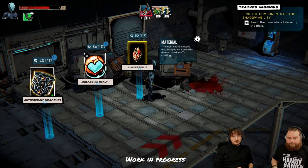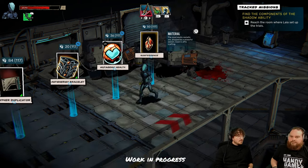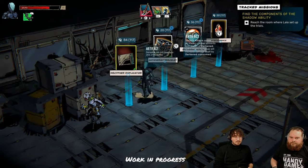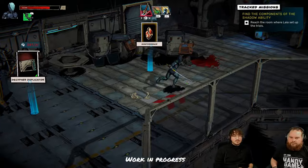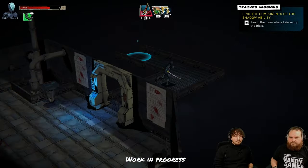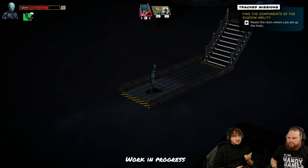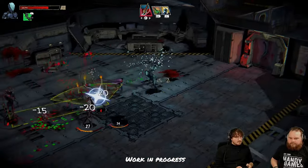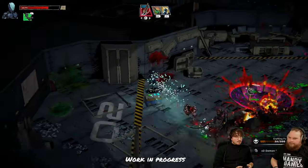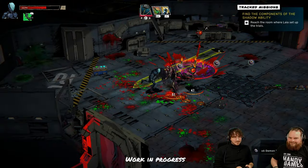This node is a shop node. This vendor sells things — we can trade demon essences, which we got by killing enemies and destroying objects, for different artifacts, boosts, and materials. Materials can be used to upgrade your weapon, because there are different ailments. I'll take these items. I can also buy quintessence here.